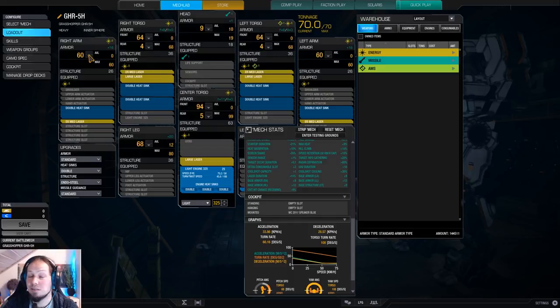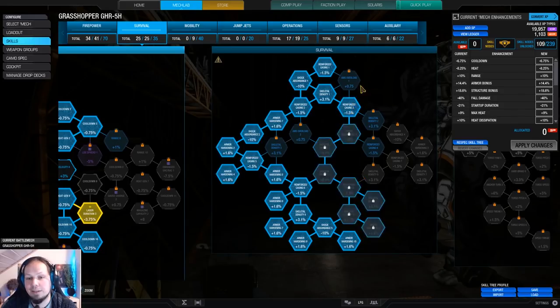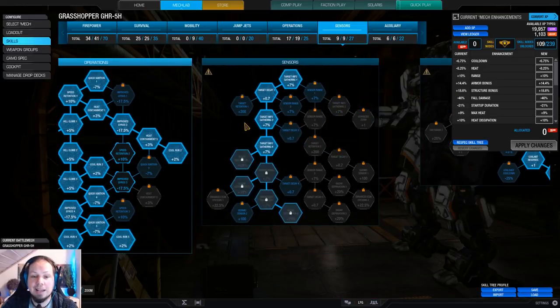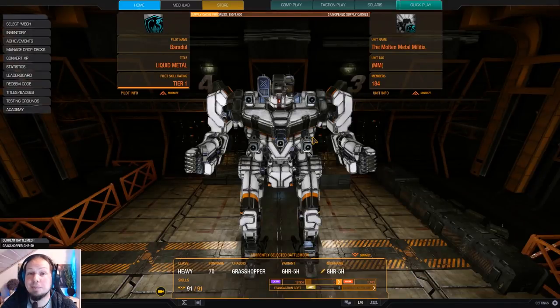The armor is on the left arm, left leg, right arm, and right leg, so those are getting amplified by the skills quite nicely. We have 60 arm armor — that's quite good for a Grasshopper, a 70-ton mech — and then there is a bit of structure on the center torso of nine. We also get the full cool run nodes for an energy-based build, and then we have radar deprivation, double cool shot, and a UAV. And that's the build, everybody.